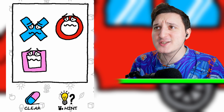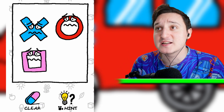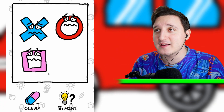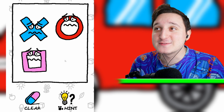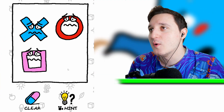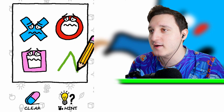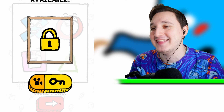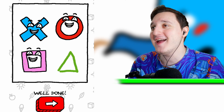All of these guys are looking pretty sad — why are they sad? We have an X, he's super sad. We got an O, and like a... we got an X, a circle, and a square. What do we need? Do we need a triangle? Boom, Mr. Triangle! They're all happy. We did it, we got Mr. Triangle.